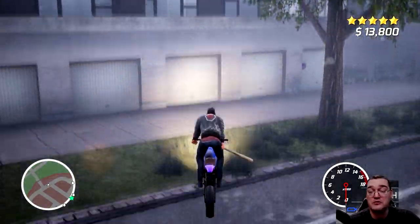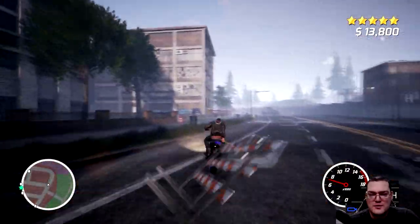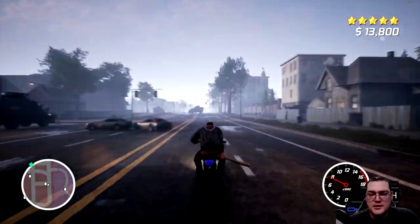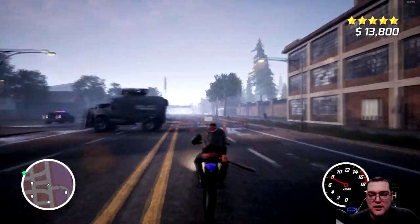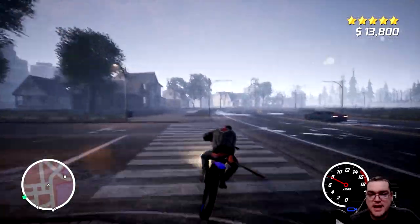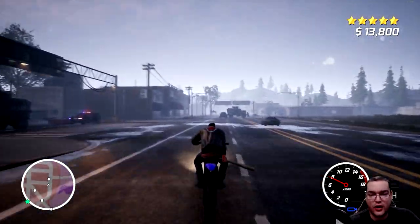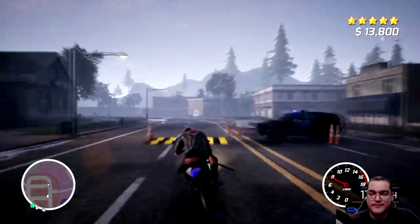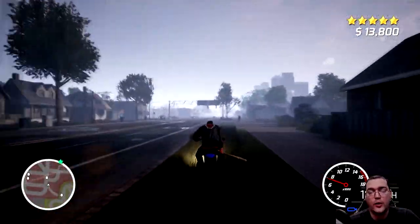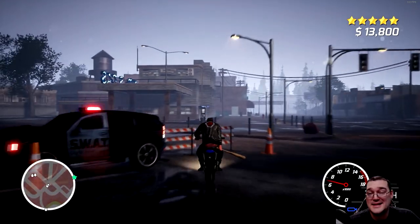There are times where the game is indecisive about what you're allowed to do — sometimes I can go over a guardrail, sometimes I can't. Sometimes I'll hit a pedestrian and they go flying, other times they just stand there. The game is just not consistent, and all of these things break immersion. With a $30 price tag — half of a triple-A game's $60 — I'd expect at least half the quality, but it's more like a quarter. My recommended price point would be around $8 to $15.